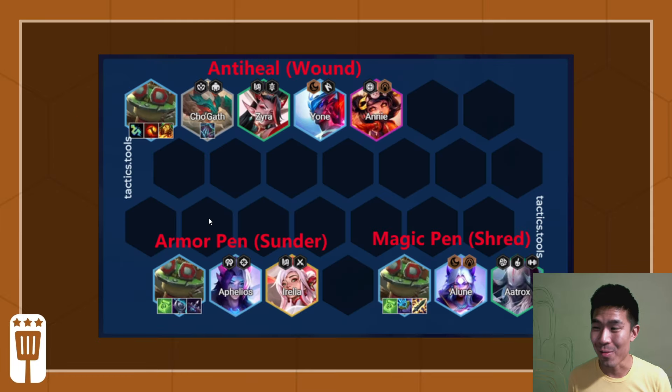This video will be pretty simple. I just want to run through all the possible options. The items you're familiar with from previous sets have carried over. There are three Anti-Heal items: Red Buff, Bobo, Sunfire Cape, and Morello. There are two Sunder items and two Shred items: Last Whisper, Even Shred, Spark, and Shiv.